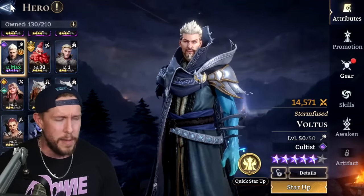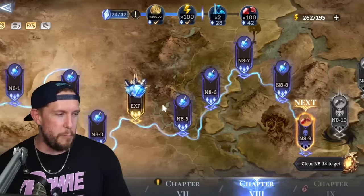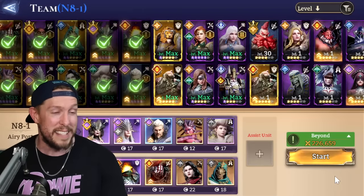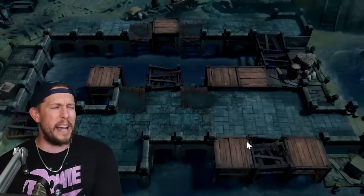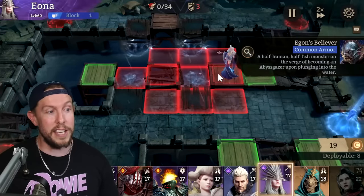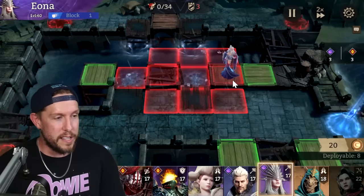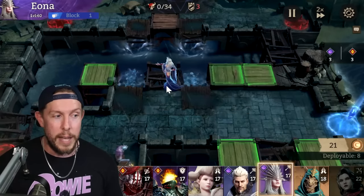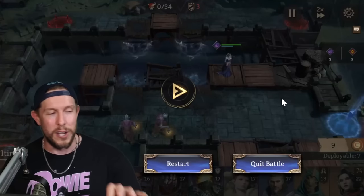Voltus is a great mage — you'll want that AOE and splash damage. The first key point is that DPS is king in this game. You really want to start pouring your resources into your main damage dealer once you identify them. For me it's Iona — she's level 60 and I threw everything into her because she's so good, unbelievable DPS.